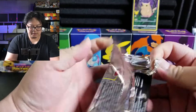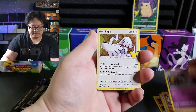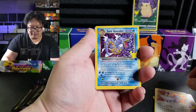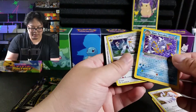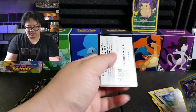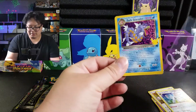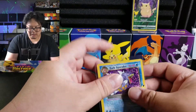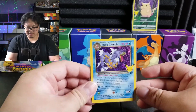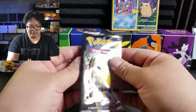Alright, next pack. Cosmog, Lugia again — yes! A Dark Gyarados — and we have a Solgaleo. I've always wanted this Dark Gyarados. I wanted the original — I want the original. Doesn't seem like I'll get it anytime soon, but a guy can hope, right? Put you right there. Let's go.